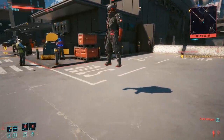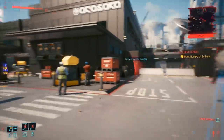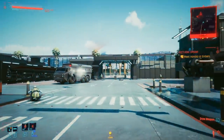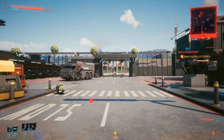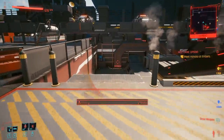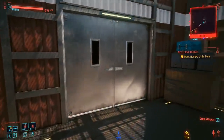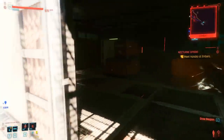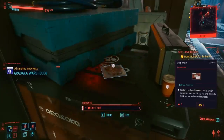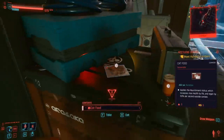Excuse me, sir — what are you doing up there? Very suspicious indeed. So once you come through the door, you're going to want to come to the right, then go downstairs just here. And inside this room there is a guaranteed cat food location. Just on the shelf here you will find cat food, so go ahead and pick that up.